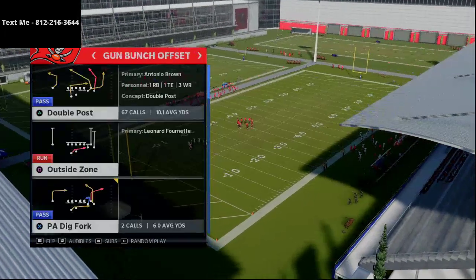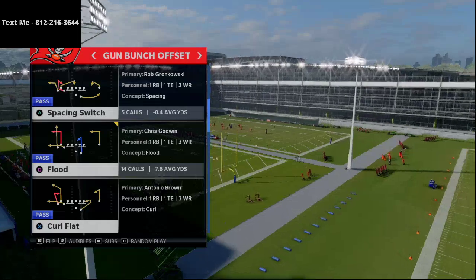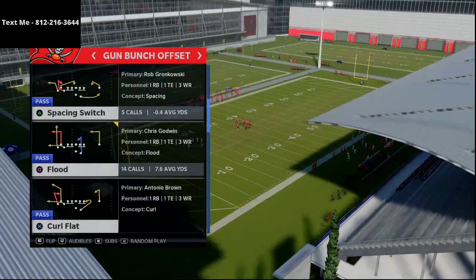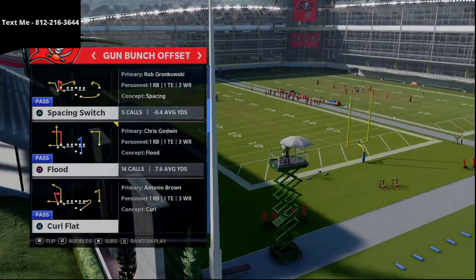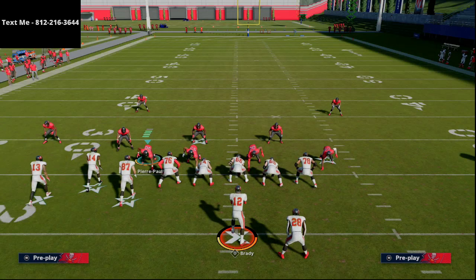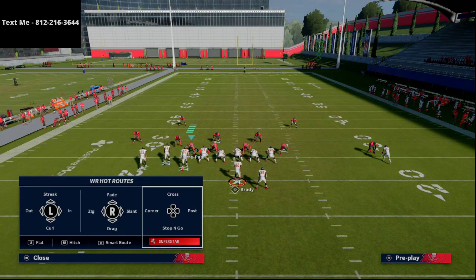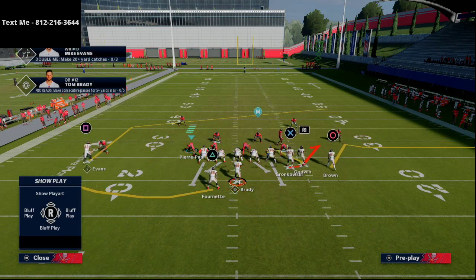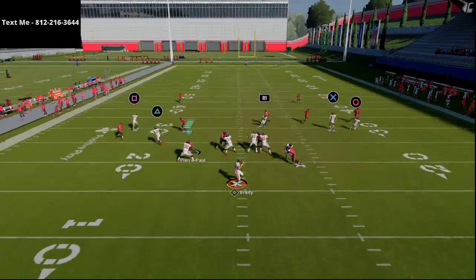I want you to notice this little route combination he's going to go to — I actually love this. In practice mode, I'm in the gun bunch offset. What Kiv would do from time to time is come out in the play spacing switch. As a general rule, most bunch players will want to run their bunch to the wide side of the field — not necessarily the case with Kiv. He's going to go to the spacing switch, calling it flipped, knowing full well he wants to flip the play at the line of scrimmage. He places Mike Evans using a slot apprentice and puts him on a post route. Under normal circumstances, this is a really good route combination.